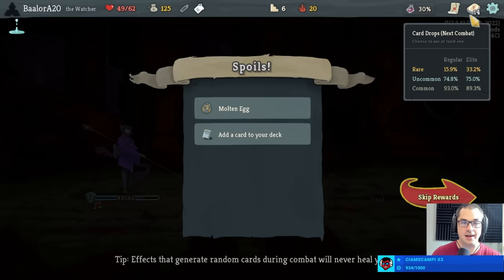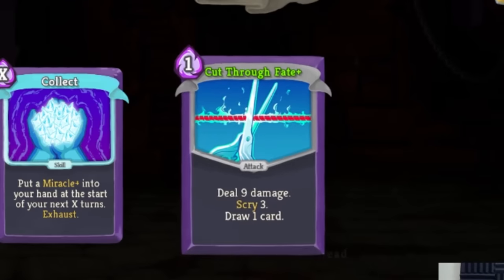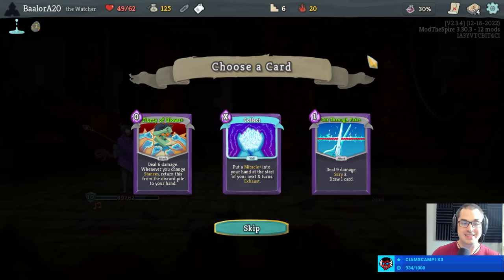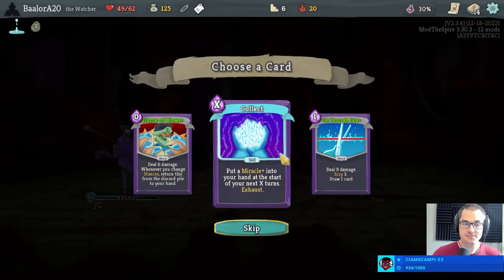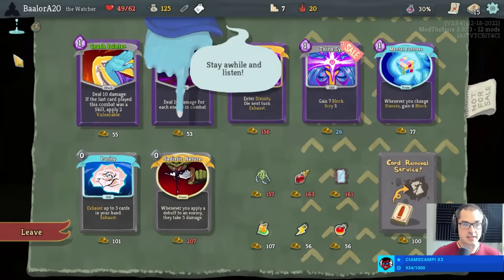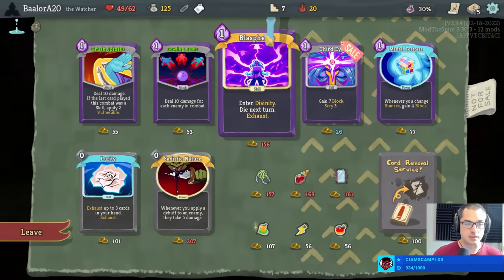Nice and clean, and we get a molten egg — spectacular to get that so early. Although I'm a little sad we've already added three attacks to this deck. Any future attacks we get will be upgraded, such as cut through fate or flurry of blows — those are spicy. It's a very good start to a Watcher run. More than the Ironclad, I would say Watcher is the attack-based character — you can more successfully than other classes build a deck entirely of attack cards and thrive. Having molten egg on Watcher is kind of like the toxic egg of other characters.